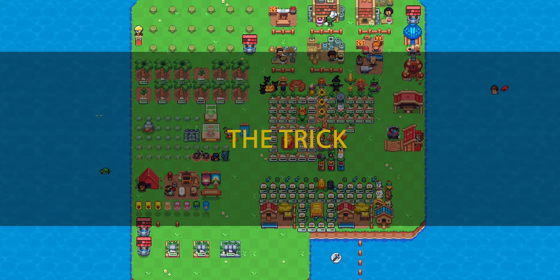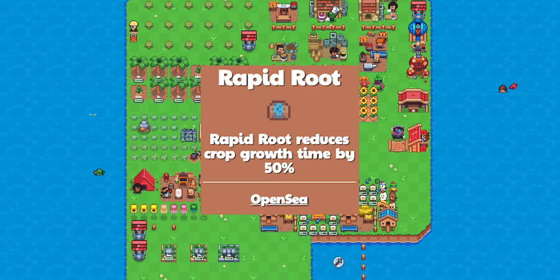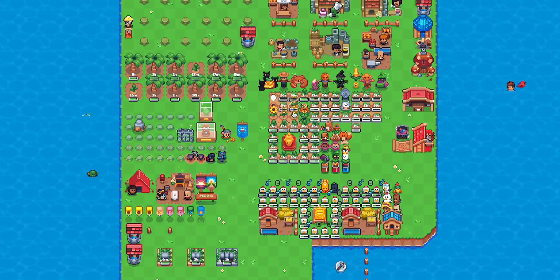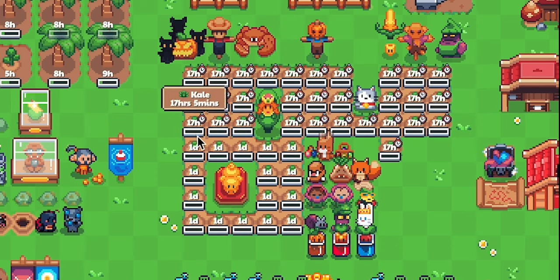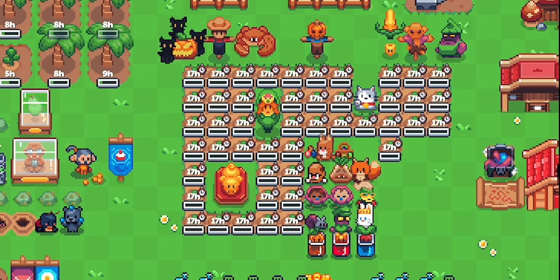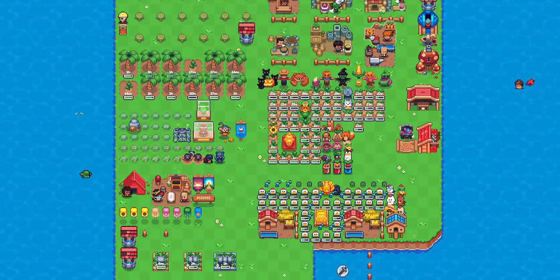So there are two parts to this trick. The first one is, of course — you've guessed it — the fertilizer. Rapid Root reduces crop growth time by a massive 50%, allowing you to enjoy the highest drop rate at only half the usual time. Simply plant the long-hour crop of your choice and then apply Rapid Root once you're done. If you don't know how to get Rapid Root yet, check out the video where I explain everything about fishing and composting. But is coyote really the longest-hour crop that gives the highest drop rate? That's my segue to part 2 of the trick.